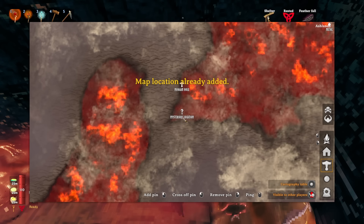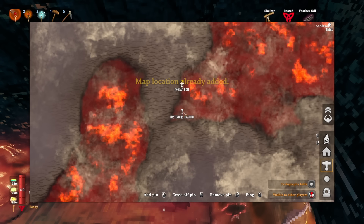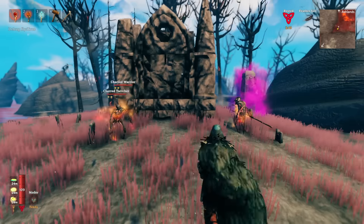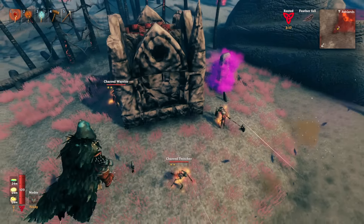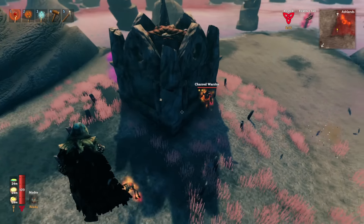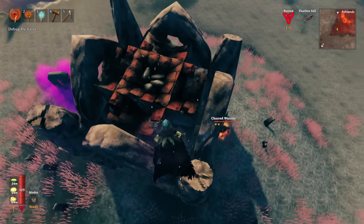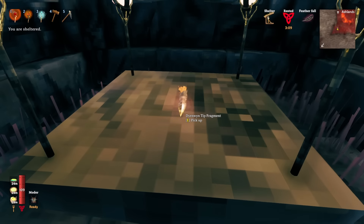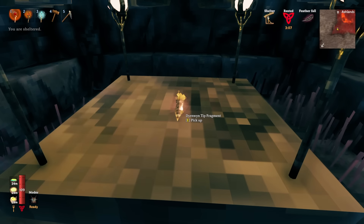When you activate a stone it will reveal one of three locations on the map. You then go to that location and there will be an altar there with one of the three pieces you need to craft this sword. If you go to one of the altars and there is not a piece on the stone, there should be a cave connected to it or very close by.